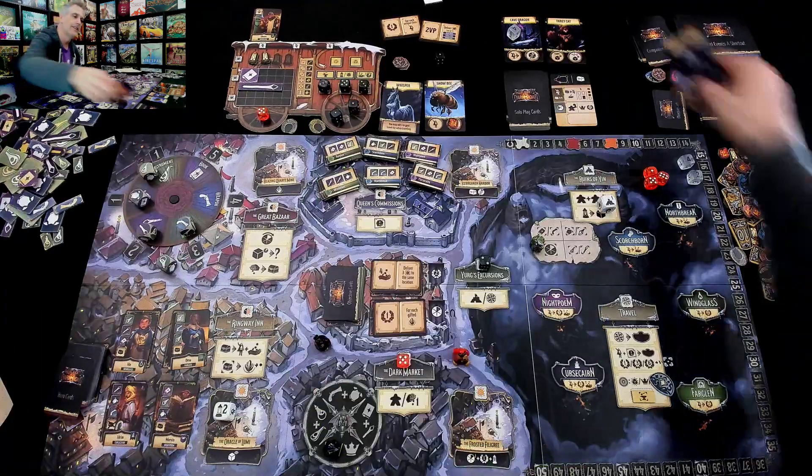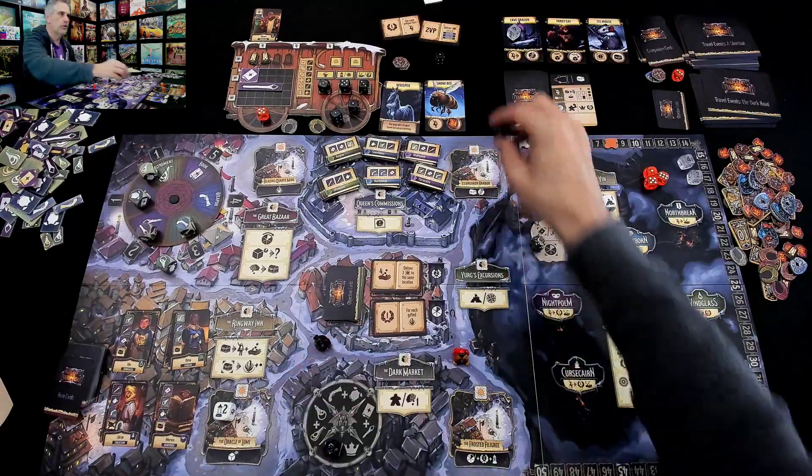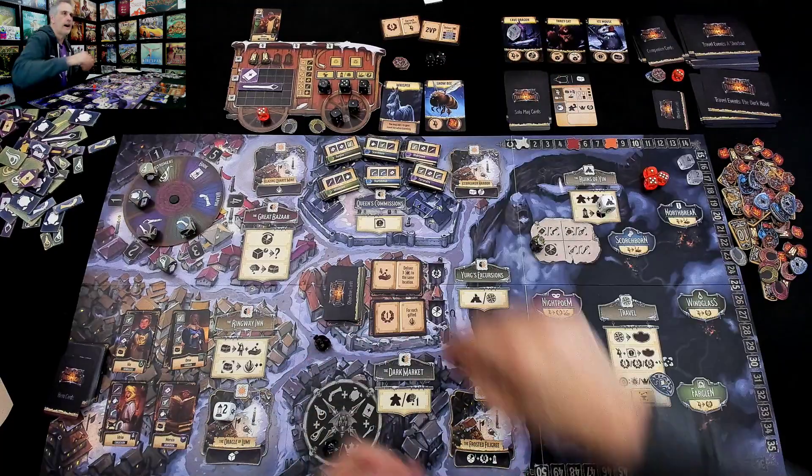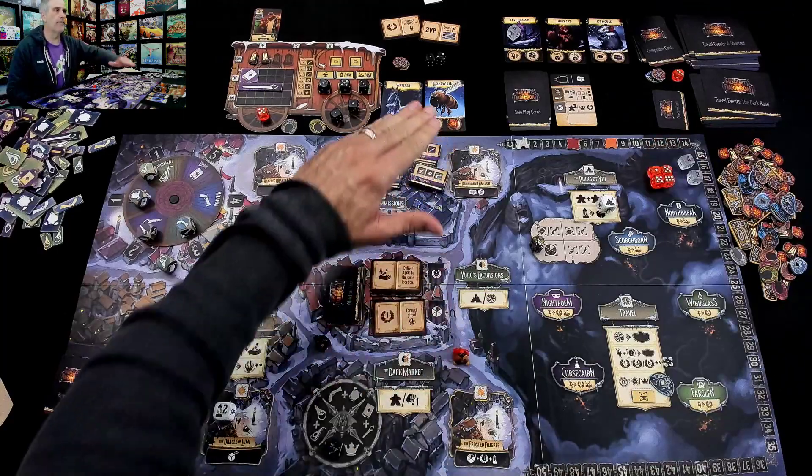Oh, look at him, he's so cute! He'll join us in the future. And right, my dice — this one goes into my discard pile, this one goes back into the supply, and I am finally done.